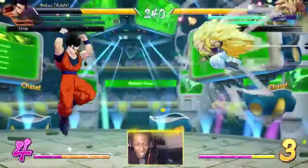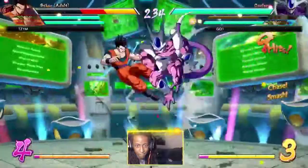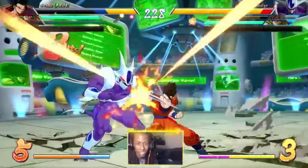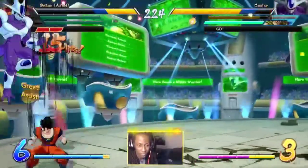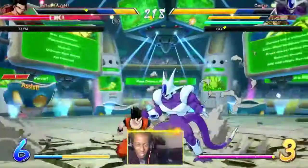I think 17 is going to be the better character, but I think this might end up being the best batch of DLC. Both Cooler and 17 are interesting. The thing about Cooler is that his blockstring experience can go on for so long you can't really poke out - you can't really mash against Cooler.